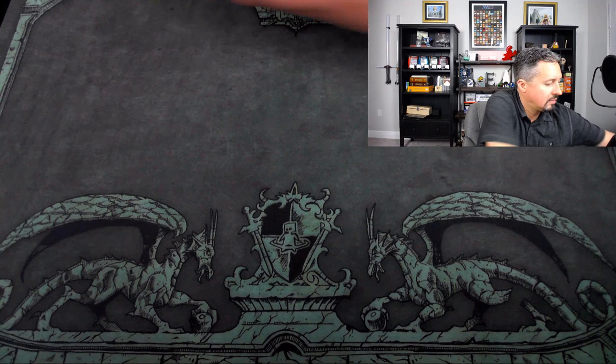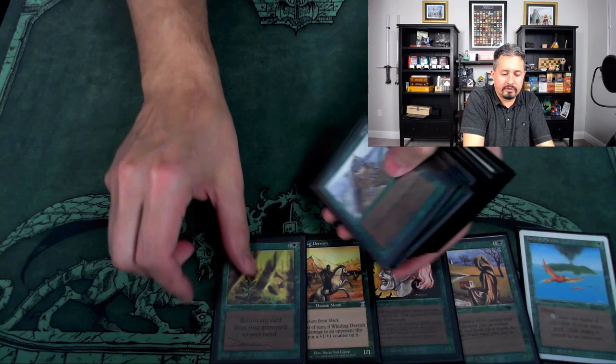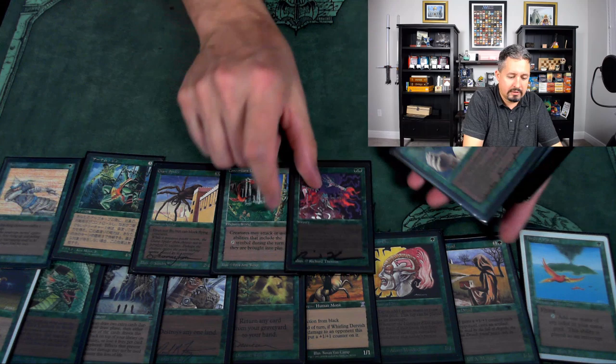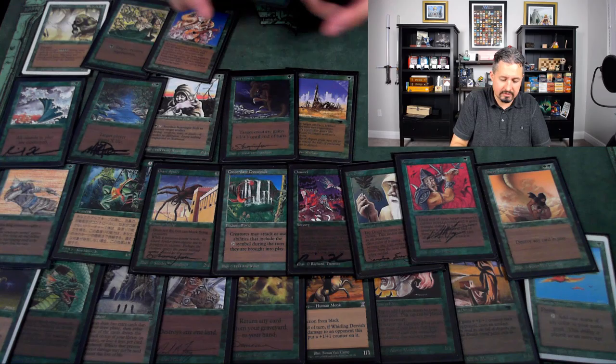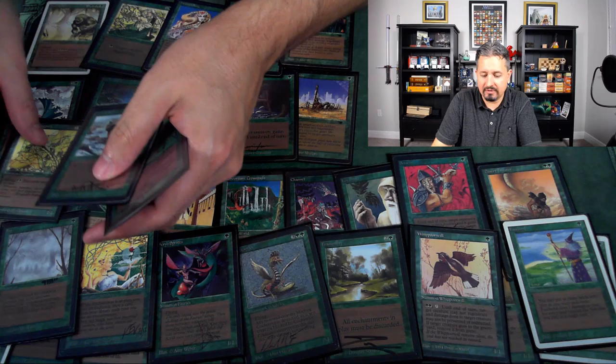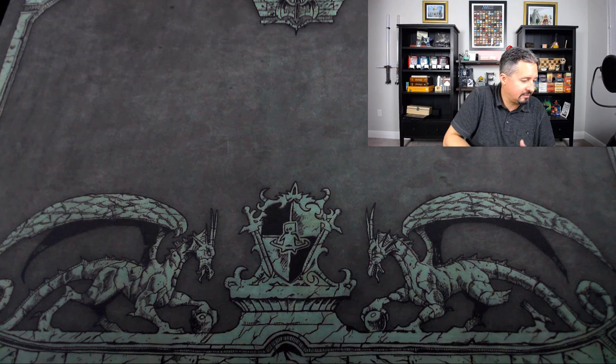Now the green cards that were draftable in the cube. I don't remember who actually got the Berserk. There's the Fastbond that got played against me. Lots of good green cards there. I tried to go with the oldest versions of cards that I had to actually make it a more authentic-feeling old school cube.